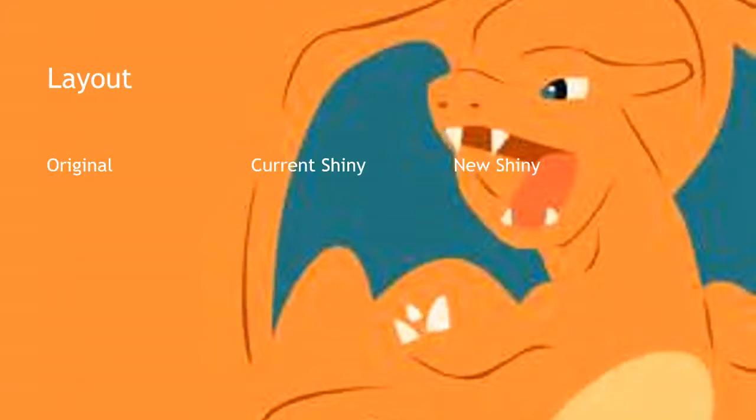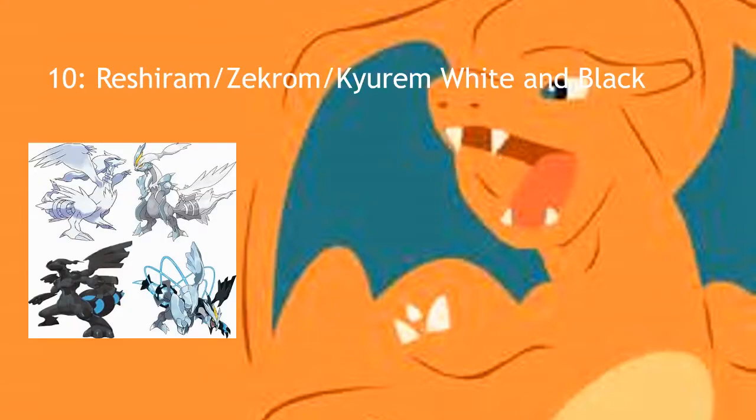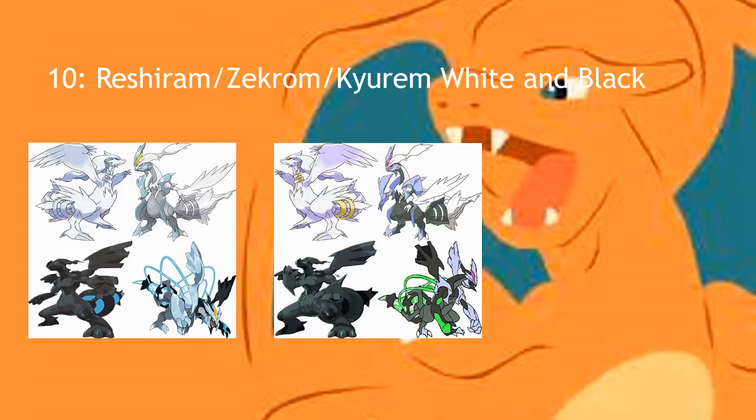At number 10 we have — before we get into that, we have the original shiny on the left and then the new shiny on the right side of the screen. We're starting with the legendaries from the Unova region: Kyurem White and Black, Reshiram, and Zekrom. These ones actually look pretty cool and I always really liked Reshiram and Zekrom. I chose Reshiram since I'm more of a fire type person. For the shinies, Reshiram doesn't change much — the eye color changes to red, the rings are now gold, and everything else is still white, maybe with a little purplish tint.